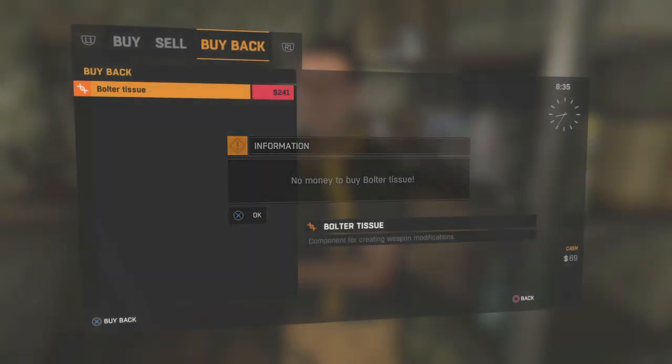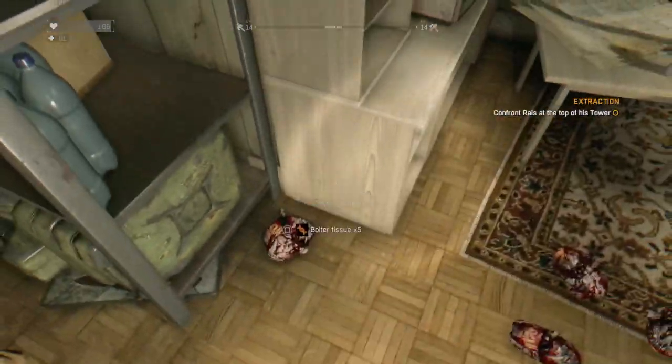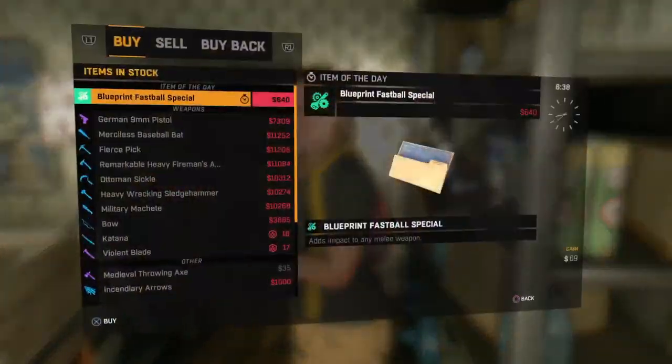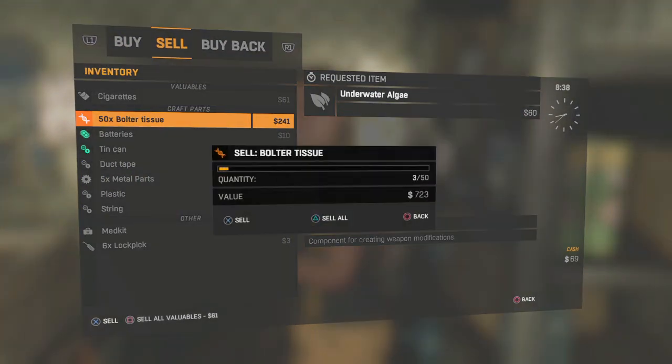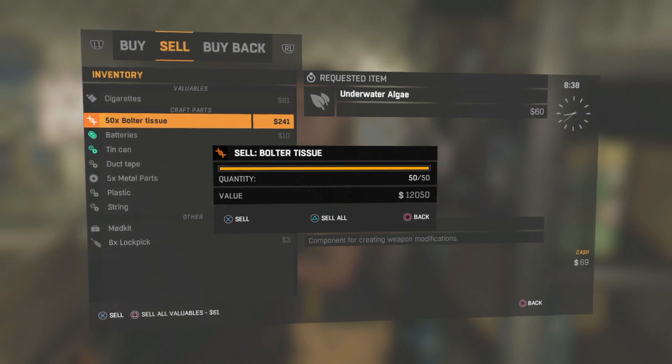It says 'no more money to buy' — no problem, we can't buy one of them so we have five, and that's what we need. Now let's pick everything back. We made a lot of them for the trader. We made 50 bolted tissues using all of our money — all eleven thousand dollars. Now let's see how much that is when you sell a lot of them. Oh — it's twelve thousand fifty, so we just used all twelve thousand and fifty buying bolted tissues.